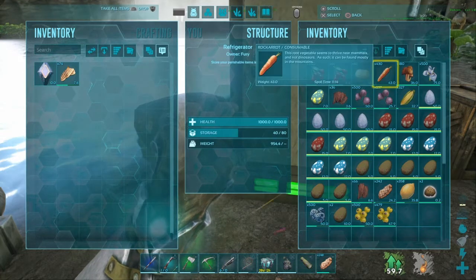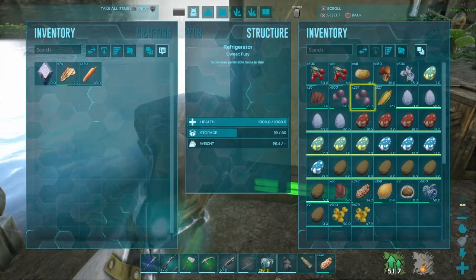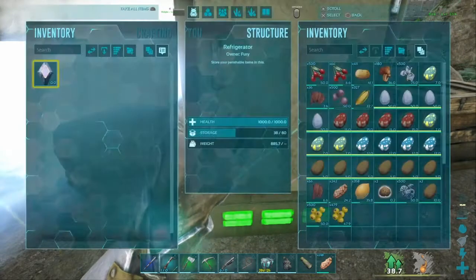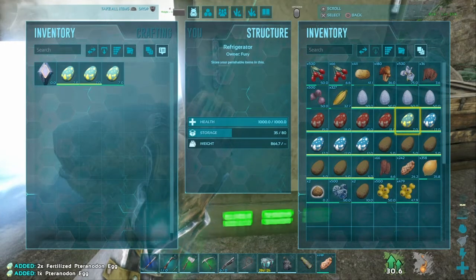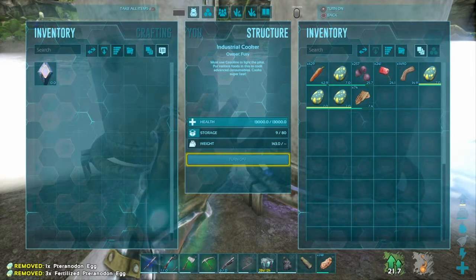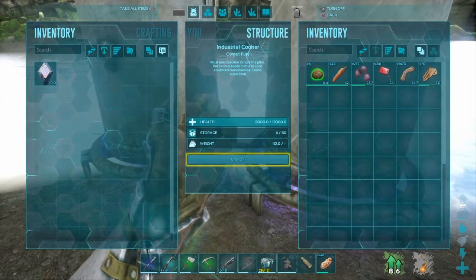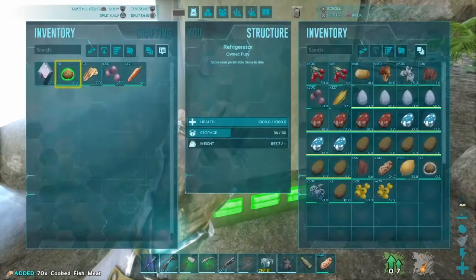For one piece of simple kibble, you need one cooked fish meat, two rockerot, five mejo berries, fibre, and water. You also need an egg — that's the most important thing. For this I'm using a PT egg, because obviously you tame a PT for flying around; they're the first flyer you get. To point out for eggs: it doesn't make a difference if the egg is or isn't fertilised. As you can see, I'll make four pieces of simple kibble — I had three fertilised eggs and one unfertilised egg — so it doesn't matter. That is simple kibble also made.